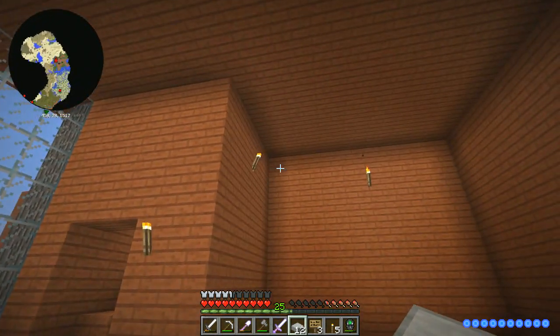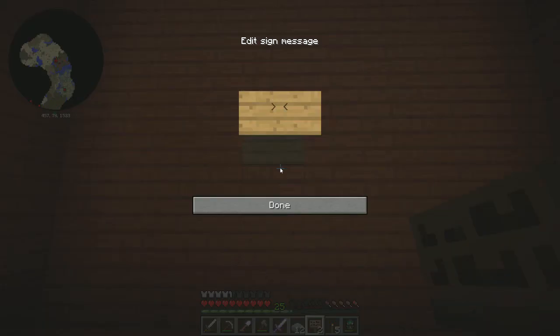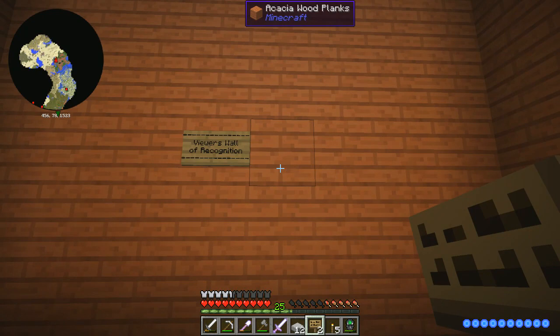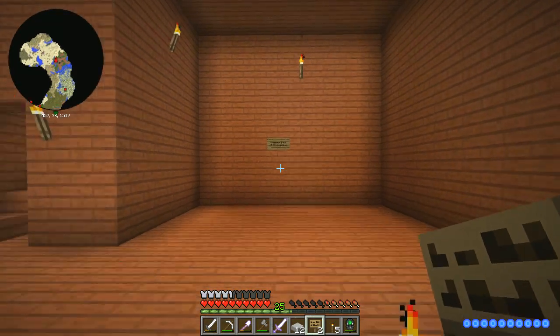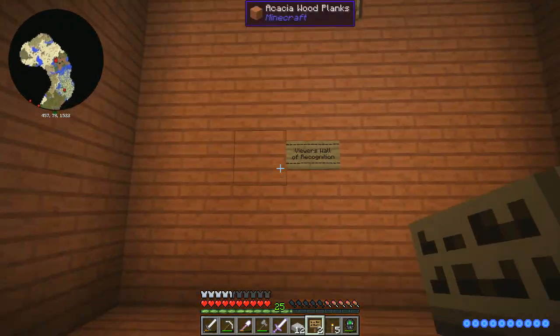I'm not sure how wide it is so we'll make six - that's probably big enough. Let's put some slabs up here. I thought I'd put it in the middle but it's not centred, which is frustrating. We'll put it there and call it... viewers. I'll do a wall of recognition sign, but I can't type today - my fingers aren't working. I can't break it to reposition it so I'm stuck with it being off-centred for now.